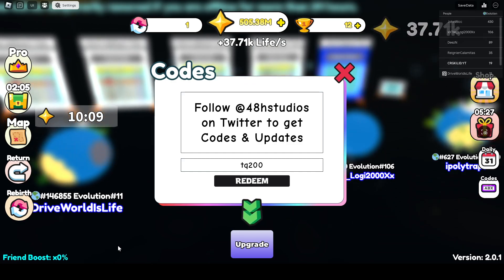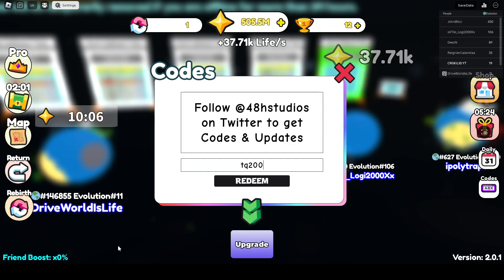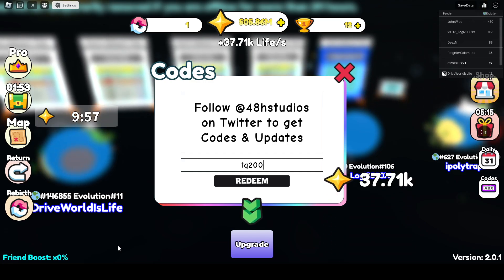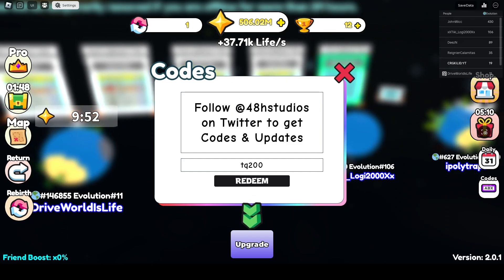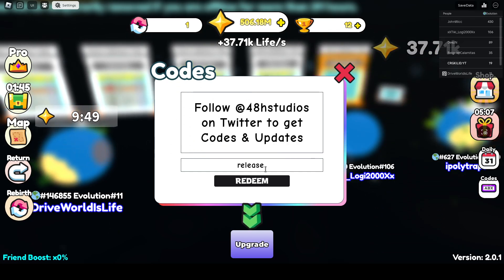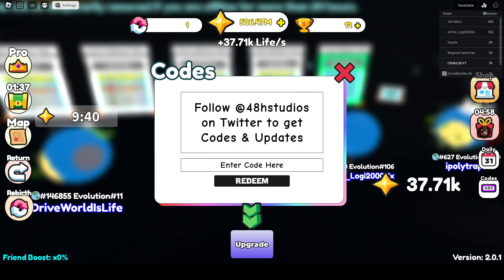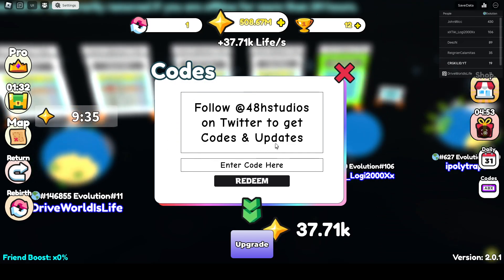Then enter this code for two million. So enter this code first, and then rebirth, or enter the first code and then rebirth and then enter the second code. Then rebirth again, so you can get two rebirths from the start. And the last one — I can redeem — ten thousand, ten thousand I think.